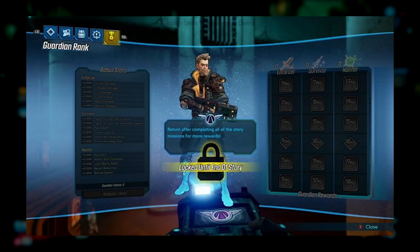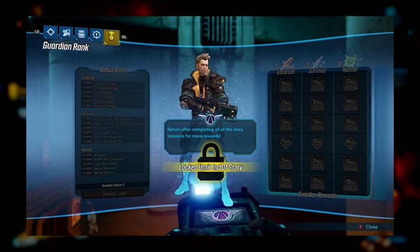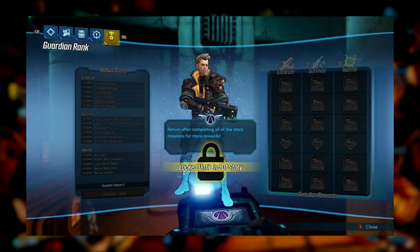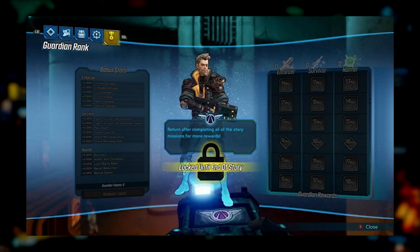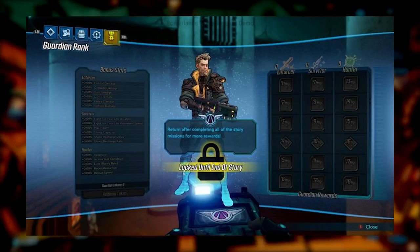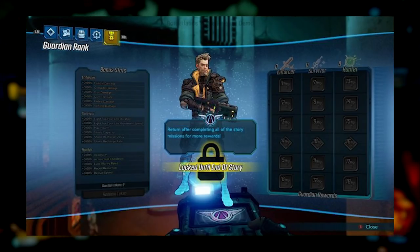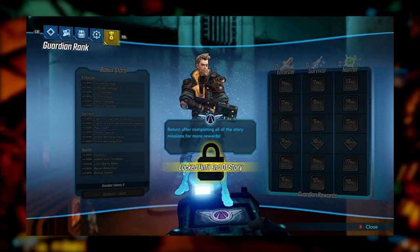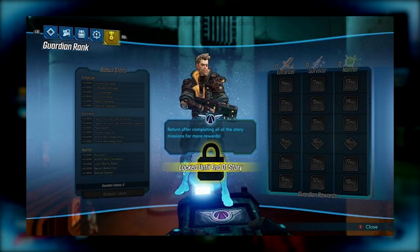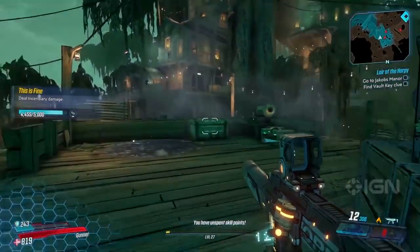We highlighted this from the gameplay at the first gameplay reveal stream at the start of last month. This screenshot shows exactly how it looks — it's broken down into two separate things: bonus stats on the left hand side and Guardian rewards on the right. They effectively replace badass ranks from Borderlands 2, though how we get and redeem Guardian tokens is still unknown. Gearbox developers said the Guardian system is meant to double down on what made badass ranks so good.